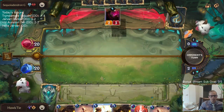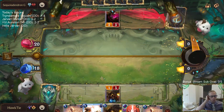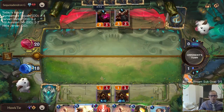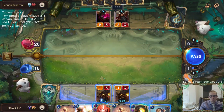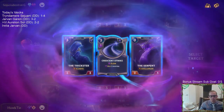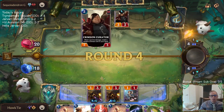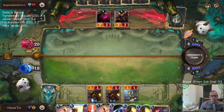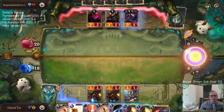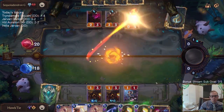Eclipse Dragon into Aurelion Sol could be really important, so I'm going to keep that Eclipse Dragon. I was hoping for Equinox — I would Equinox the Curator and not let them create a whole bunch more Crimson units. There's just the one Aftershock in the deck, it's hard to hard mulligan for a one-of card.